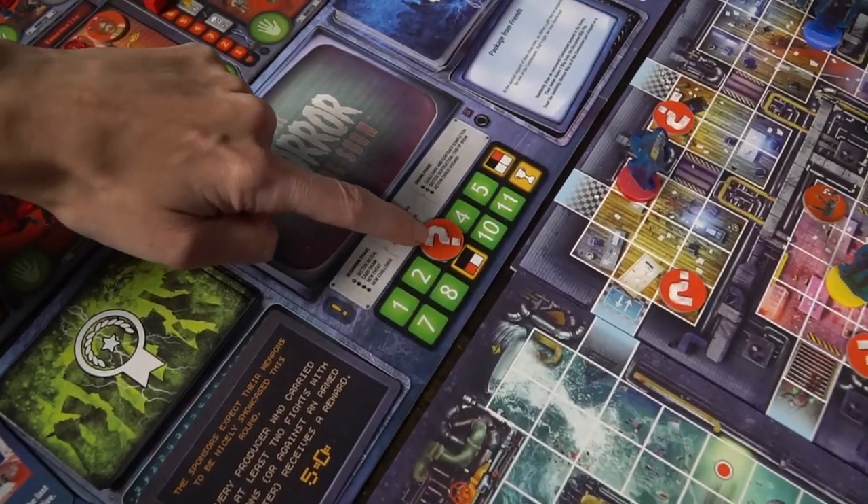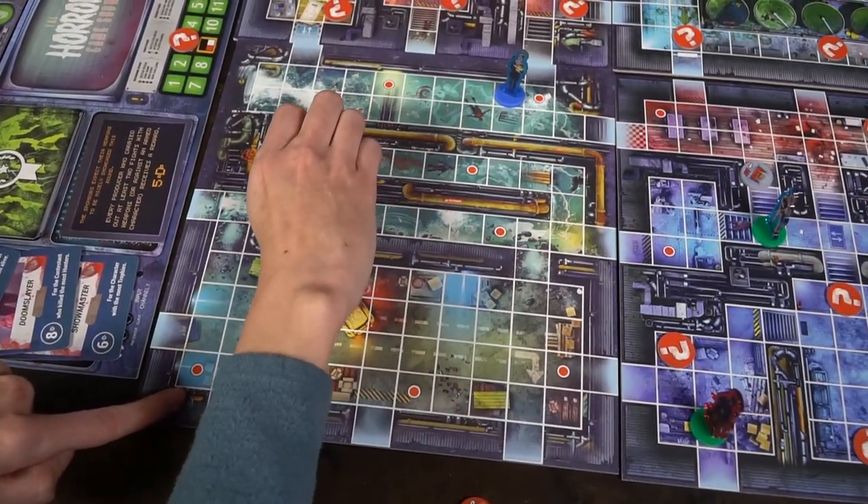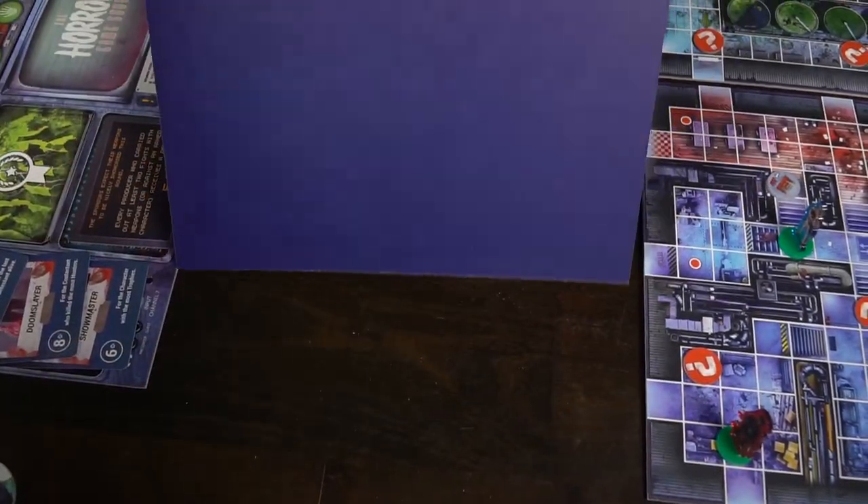The game ends in two ways: when the round marker reaches the end, or when all contestants but one are dead. Also note that in rounds three, six, and nine, sections of the game board are removed. When removed, all blips and any hunters or contestants on those spaces instantly die. What remains on the other boards stays in the game. By round nine only one grid section remains, making space very tight.